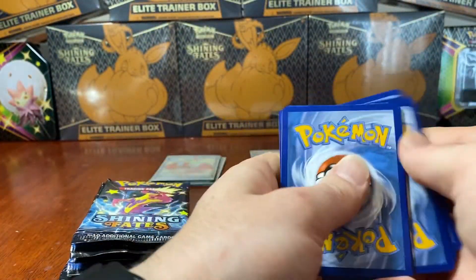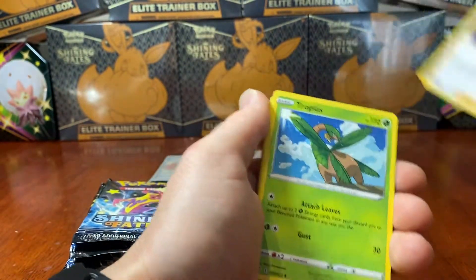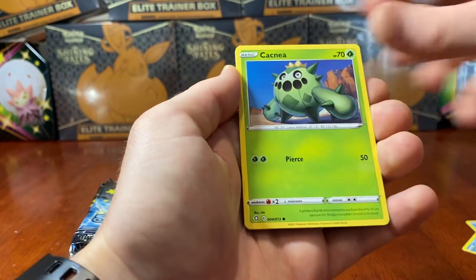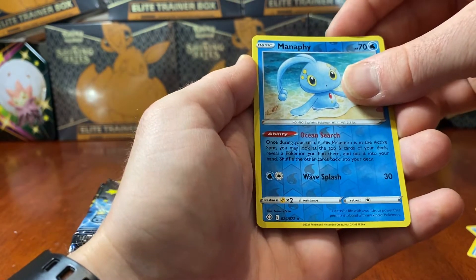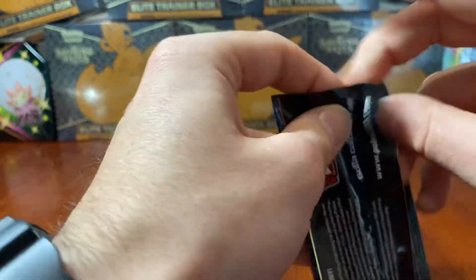First pack of ETB two - going Water, it's Leaf. Thwacky, Ball Guy, Tropius, Turtwig, Eevee, Horsey, a Cacnea, a Shinx. A Reverse Holo Rare Manaphy and a Luxray Holographic. No first pack magic, but that's okay - plenty of packs to go.